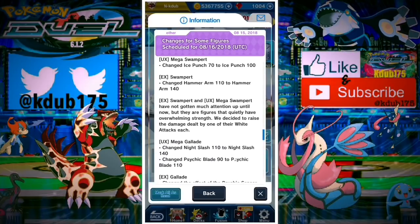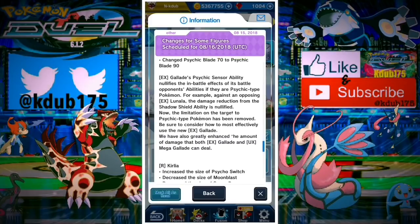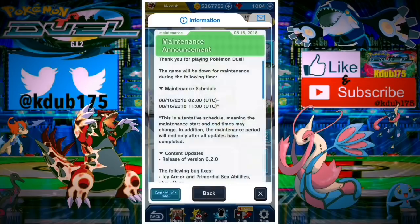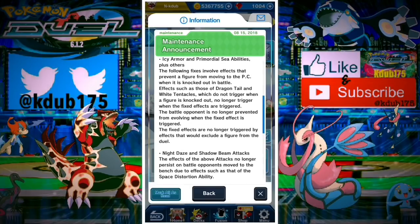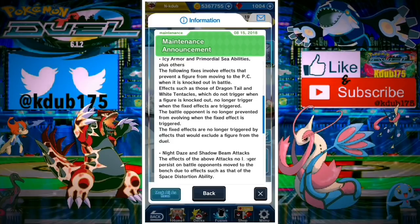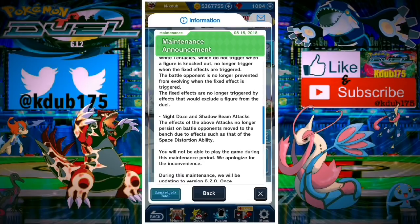I'm really excited about the Mewtwo update and Venusaur looks pretty good too — there's some hidden cheese I'm not going to leak just yet. I'm super pumped about this update. I know some of you are scared — it is kind of a whale update. If you don't have any mega Pokemon it's going to be tough going against good solid decks that also have mega evolution forms.